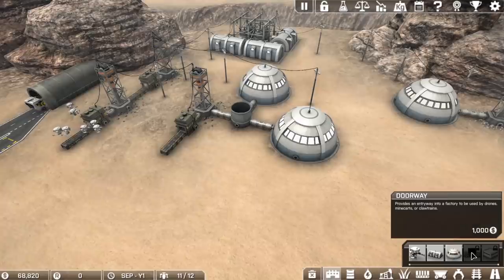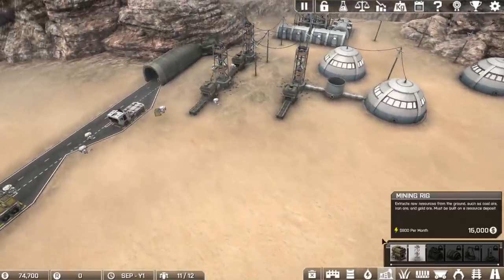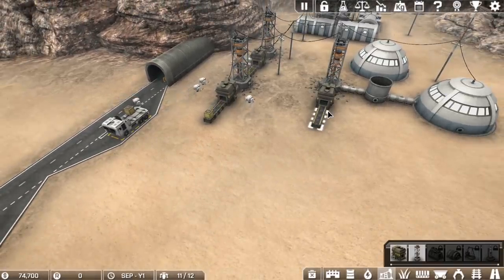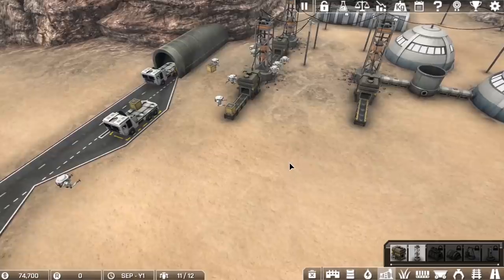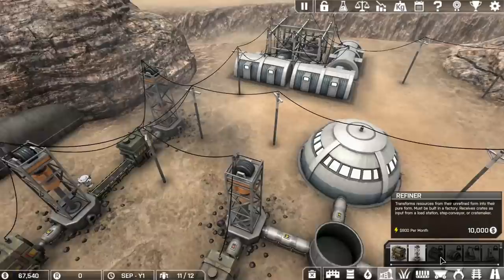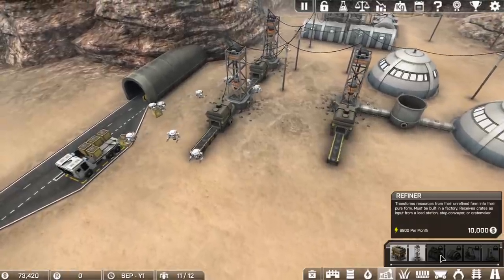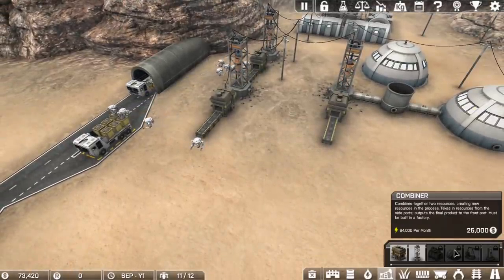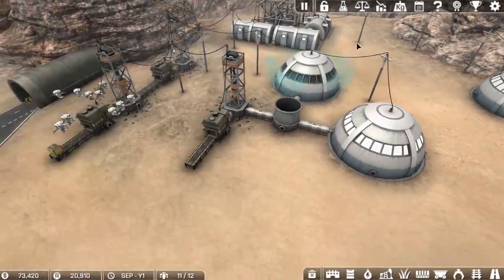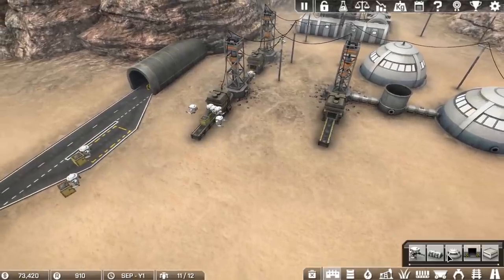Are we close to claiming any research? We're very close to claiming almost 20,000 research. Good — then we can unlock our first thing, which has got to be the refiner slash factory. How much will that cost when it comes time to build? Looks like that will cost 10,000 for the refiner. So we can have all of these come together. I don't think we can bring a conveyor belt directly from here into the refiner — I think the drones still need to deliver it. There we go — look at that, 20,000. Let's go ahead and unlock our first tech, which is going to be the refiner. Excellent — now it's unlocked and now we can start building that.